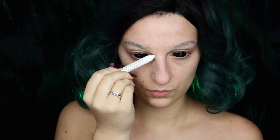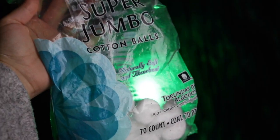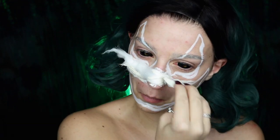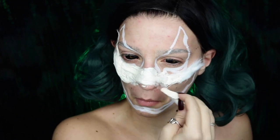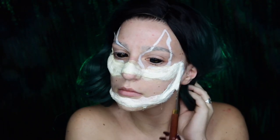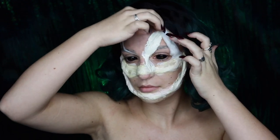Next I'm taking my NYX Jumbo Pencil in Milk and just outlining Oogie Boogie's features so I know where I'm going to be applying my cotton and latex. Then I'm taking some liquid latex and cotton balls — laying down a layer of liquid latex with a sponge, going over it with a rolled-out cotton ball, and applying more liquid latex over it to seal it. I'm continuing this all around the features, pulling out the cotton in certain areas where I want to add more curve or stuffing for the eyes or mouth, to help add more shape, and bringing it down to my chest as well where I want a gash in the fabric with bugs crawling out.